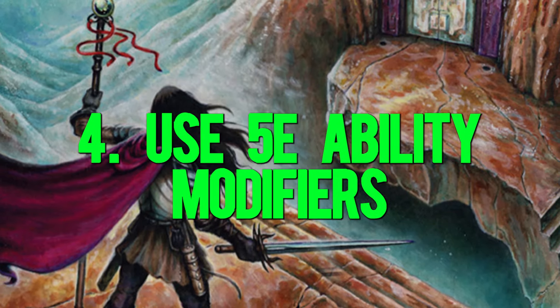Number three: help out halflings and rogues. Thieves and halflings in DCC restore their luck faster than others. Give those same advantages to halflings and rogues in your 5e game, and any other races or classes that you think it might be appropriate for. It might get a little tricky when someone wants to play a halfling rogue — I'd just suggest not stacking it, but I'll leave that up to you. Number four: use the 5e ability modifier scale. DCC ability modifiers range from minus 3 to plus 3, but in 5e those range from minus 5 to plus 10. To keep things consistent, just use the 5e scale. If you try it and don't like it, you could always apply the DCC scale to luck, but I think using the 5e scale will be less confusing for you and your players.